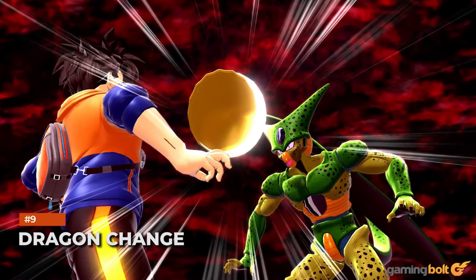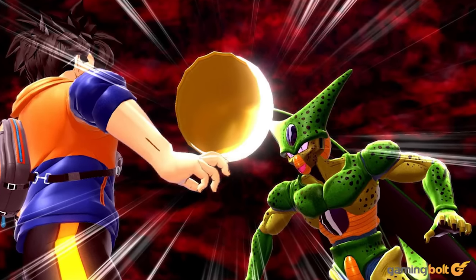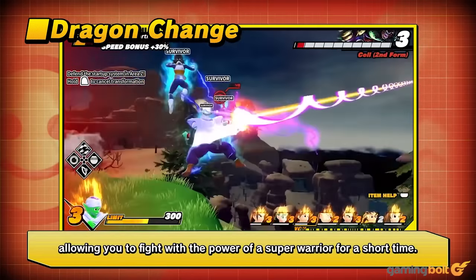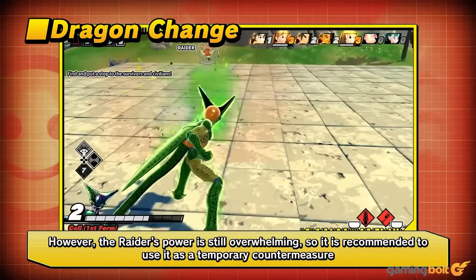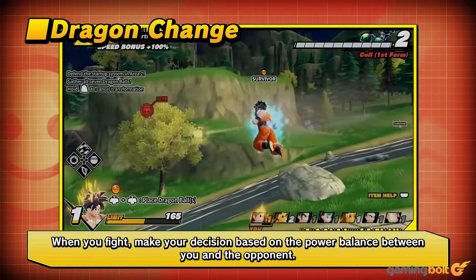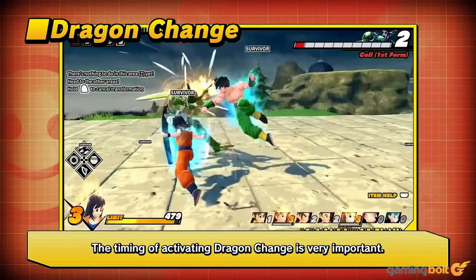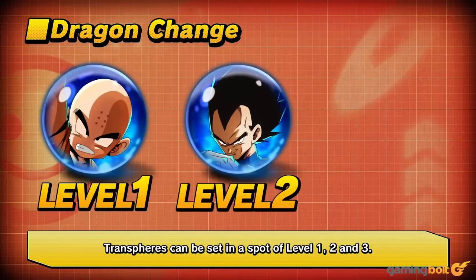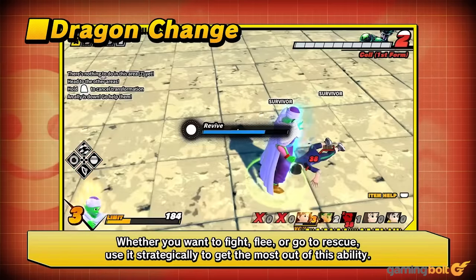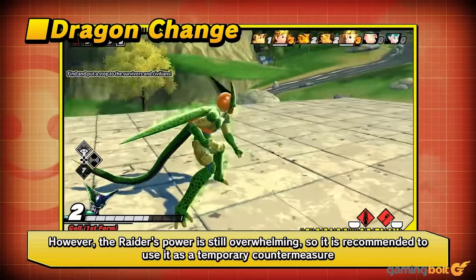If a survivor collects enough change power on the field, they can activate Dragon Change, allowing them to take on the form of a certain Z-Fighter, complete with super attacks like the Kamehameha, Special Beam Cannon, Gallic Gun, and so on. Up to three transfers with different forms can be equipped and changed to in battle. Each transfer has a level — the higher the level, the more change power is needed. If the raider's level is high, you'll need an equivalent level form to stand a chance. That said, a form can also be used to fly away and escape, or serve as a diversion, so there are benefits to lower level forms.